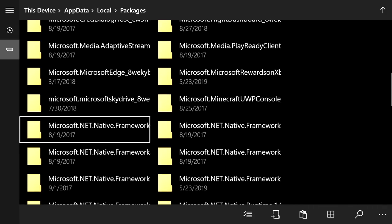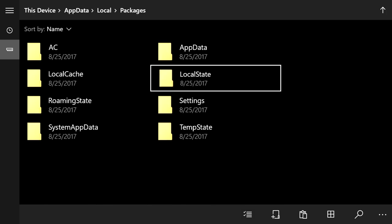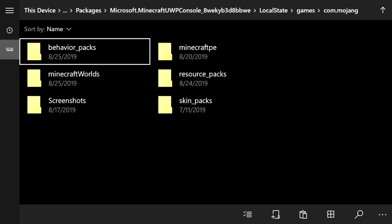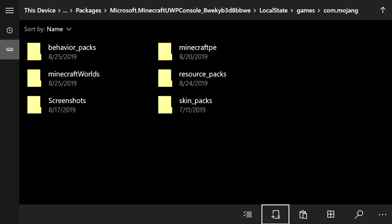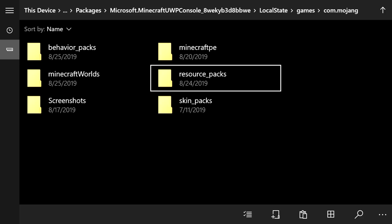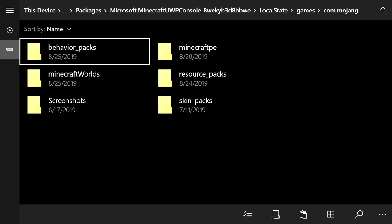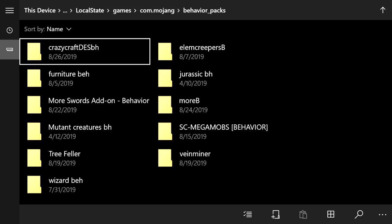After you cut, go to the top and click on Packages again. Find the 'microsoft.minecraft.uwp_console' folder and open it up. Go into Local State → Games → Mojang. If you do not have 'behavior_packs' or 'resource_packs' folders, create both by clicking the paper with the plus sign at the bottom right, naming them exactly with underscores and the 's' at the end. Then open behavior_packs and click the clipboard at the bottom right to paste.